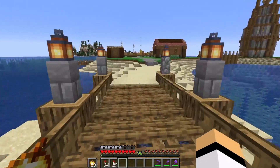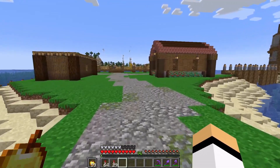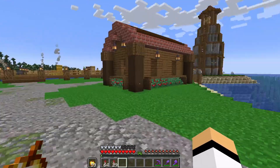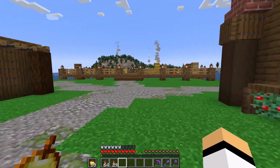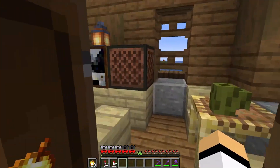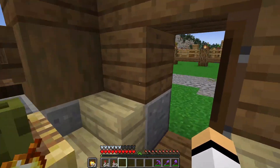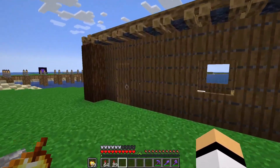The other thing I built is on the other side of the bridge. We're getting there — this is an area for the fishermen. I still need to somehow bring the fishermen villagers here. I just built two little huts or houses for some of the fishermen; there is this one and this one is even simpler.